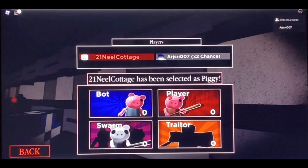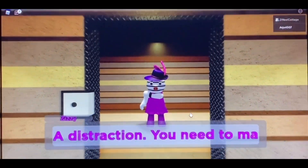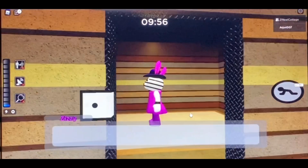The player has been selected. This is in a private server because I'm trash at games. I've got a friend — she's gotten scratched and she needs to make a distraction. Okay, so what do we do? Do we play as her? I guess so.